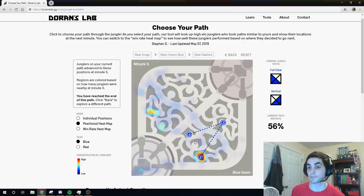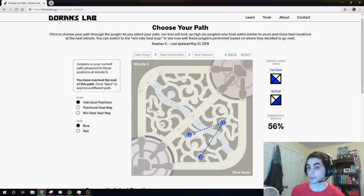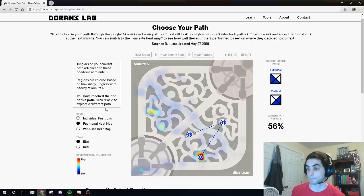Now the tool is displaying 5 minute positions for junglers that had similar paths to ours up until this point. If we switch over to the individual position plot, we'll be able to see how there are currently far fewer similar jungle paths than there were at previous minutes. After we did Raptors at 4 minutes, we probably opted to recall, and then we had the choice of going to our Krugs camp since it's respawning shortly, or checking our topside camps. We see that the highest number of junglers with paths similar to ours ended up at Krugs at 5 minutes, but there were also some junglers that headed up to their topside camps.